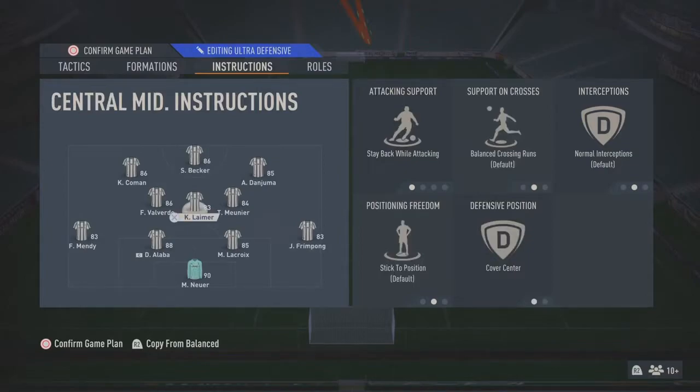For the DM we've got stay back while attacking and cover center - just those two. This allows more freedom for the other two midfielders. They can go up knowing Lima in the DM is behind them, so if anything goes wrong there's not going to be a massive hole at the back. For Valverde I've just got cover center, giving him freedom to go up and down. In this position it's important to have high work rates because with high-medium they can go up fine but sometimes they're a step too late coming back.